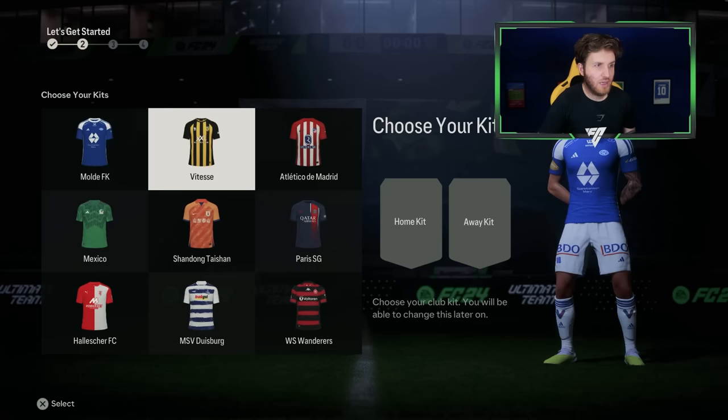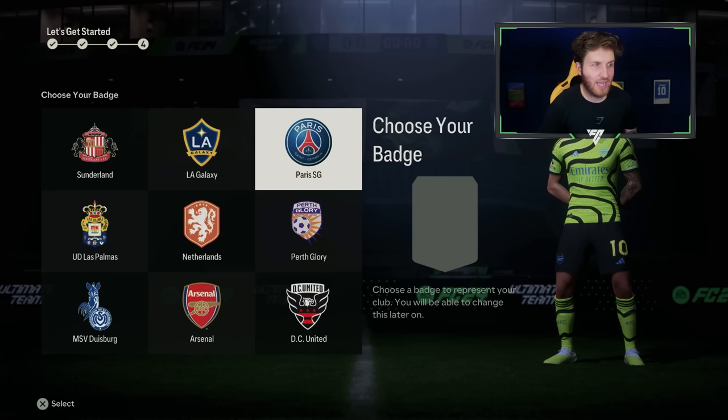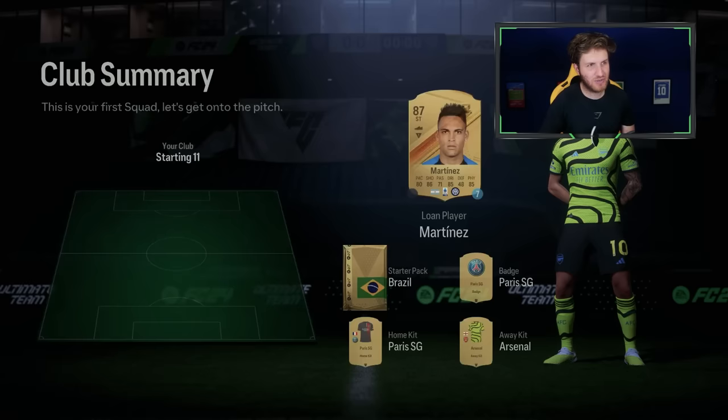You always want to choose an expensive kit to begin with - two expensive kits - that way you can quick sell them. PSG and Norway - they always have a great kit. Arsenal on the RTG works well, and then I'll go with PSG and get Arsenal as an option again.